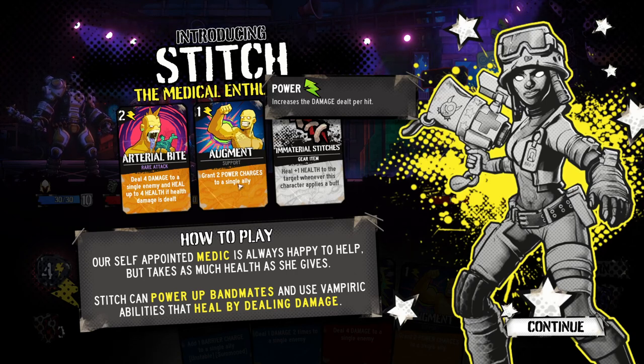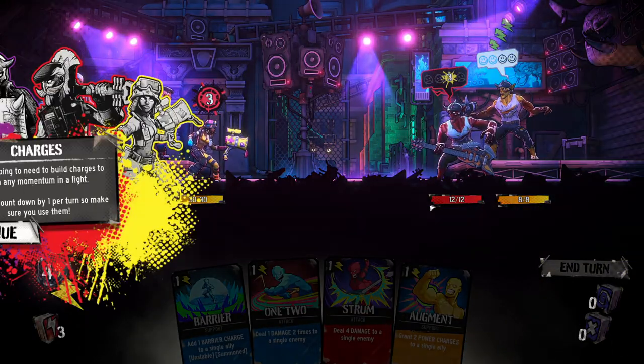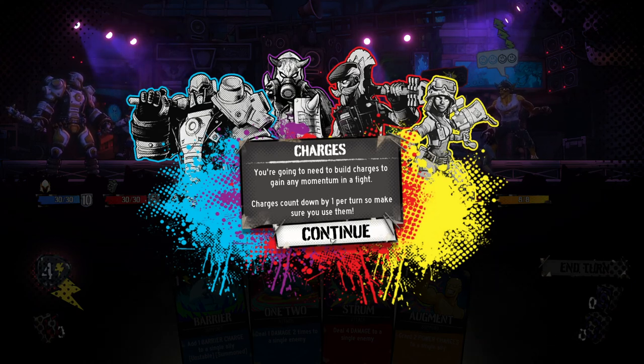We can buff another of our allies to do more damage. 'Heal one plus one health to the target whenever this character applies a buff.' So they heal whenever they heal others. 'Our self-appointed medic is always happy to help, but it takes as much health as she gives.' You're going to need to build charges to gain any momentum in a fight. Charges count down by one per turn, so make sure you use them.